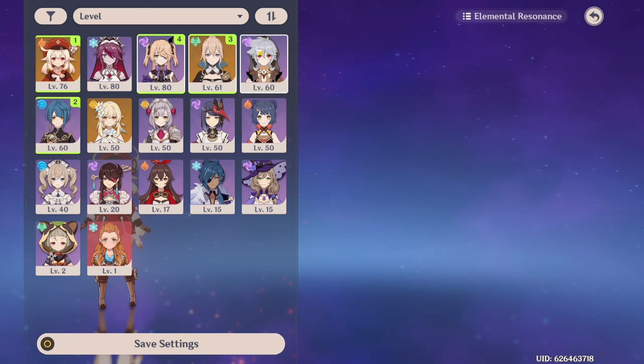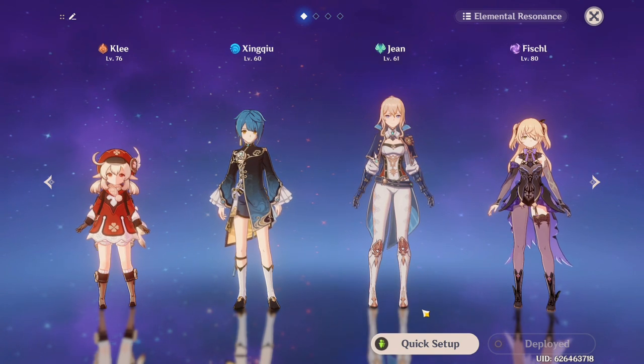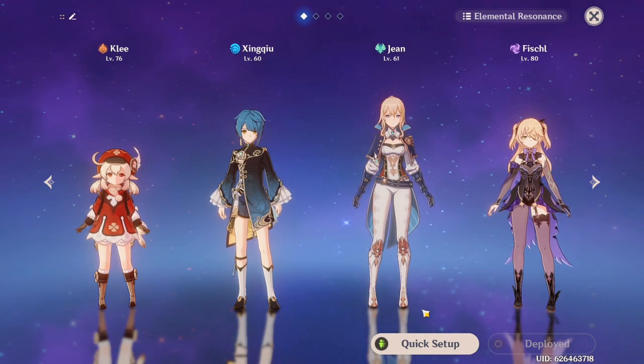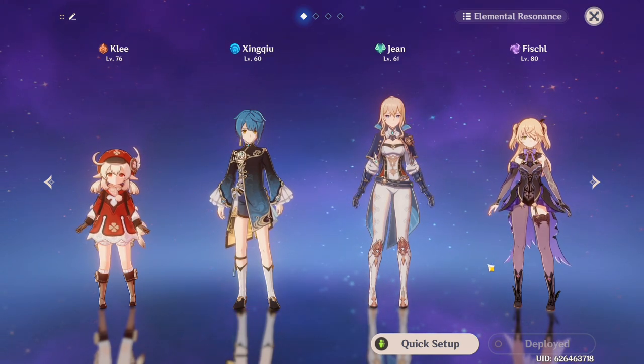The team members I'm choosing are Xingqiu, Jean, and Fischl. If you don't have these characters, that is completely fine. You can get into the gacha — I might make a video on team comps later on, including free-to-play teams, if you don't have Klee and Jean because they're five stars and for free-to-play players it's kind of hard to get. But make the right team and the right decisions.